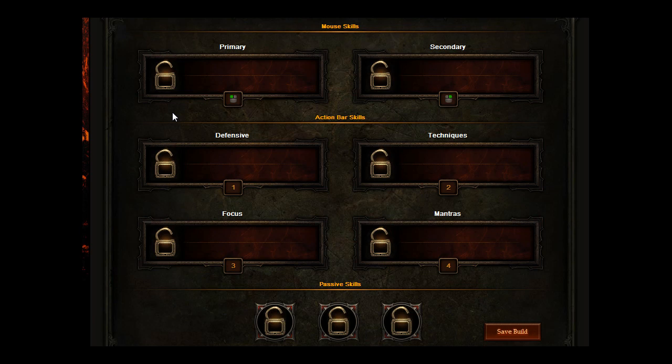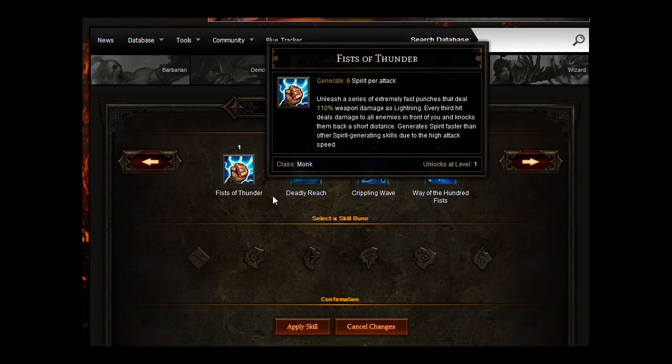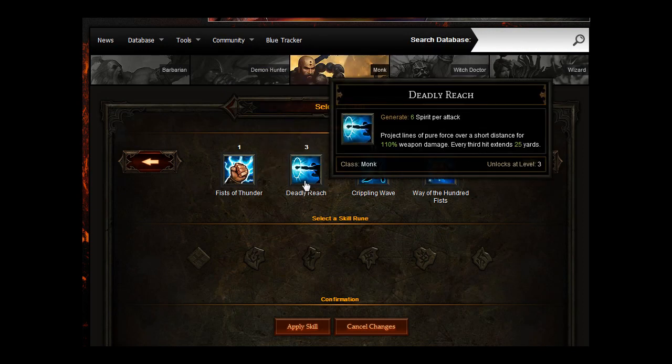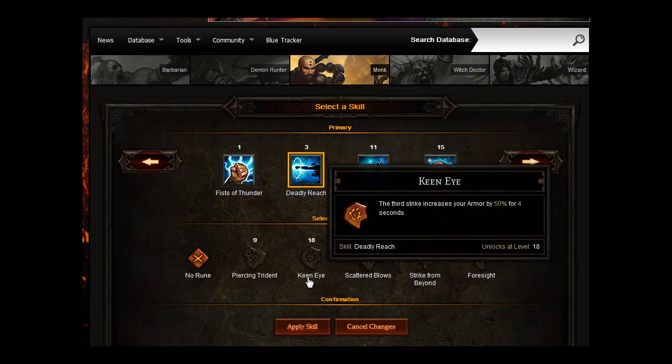For your primary skill you're going to go for Deadly Reach — project lines of pure force over a short distance for 110% weapon damage. Every third hit extends 25 yards. You're going to put Keen Eye with that: the third strike increases your armour by 50% for 4 seconds.